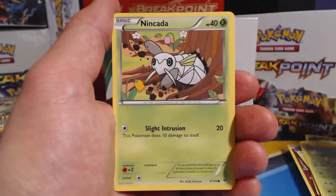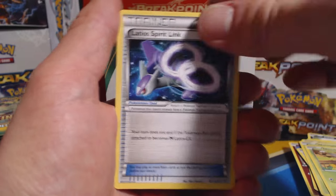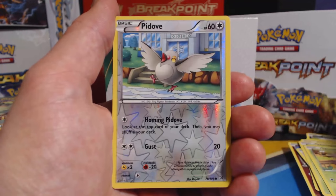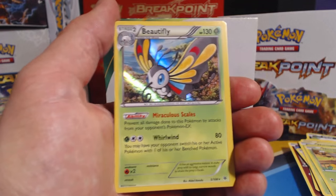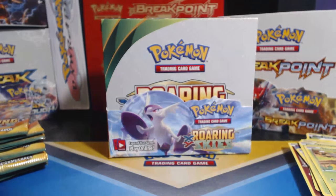Bagon, Pidove, Swadloon, Wurmple, Nincada. There's all the colorless and leaf cards. Latios Spirit Link, Exeggutor, Unfezant. Wow, this whole pack is colorless and leaf — Reverse Holographic and a Beautifly. The whole entire pack was. You see what I mean? I was not lying, I swear.